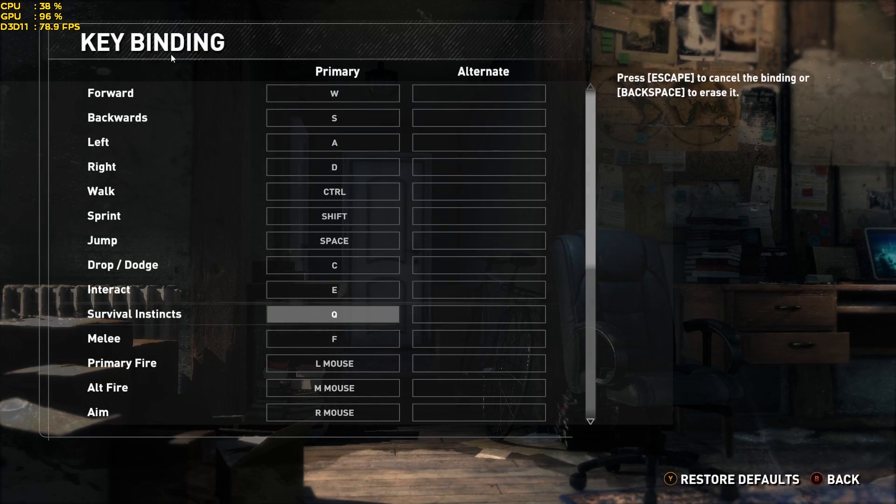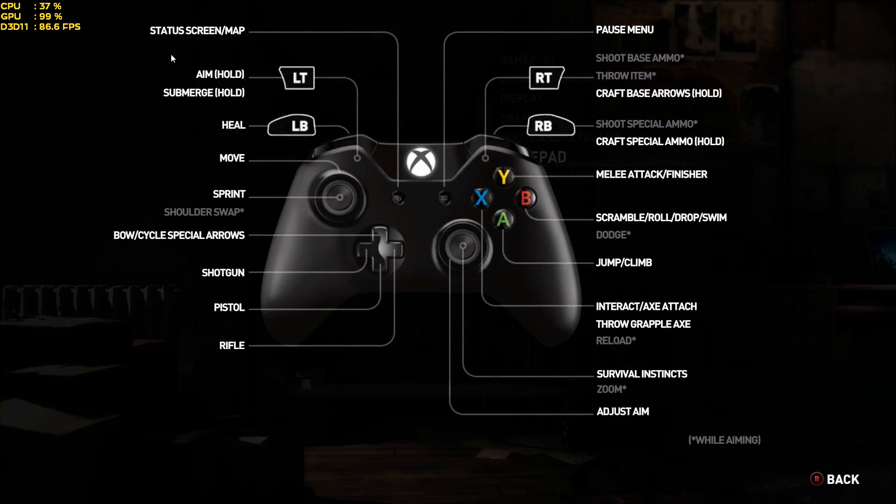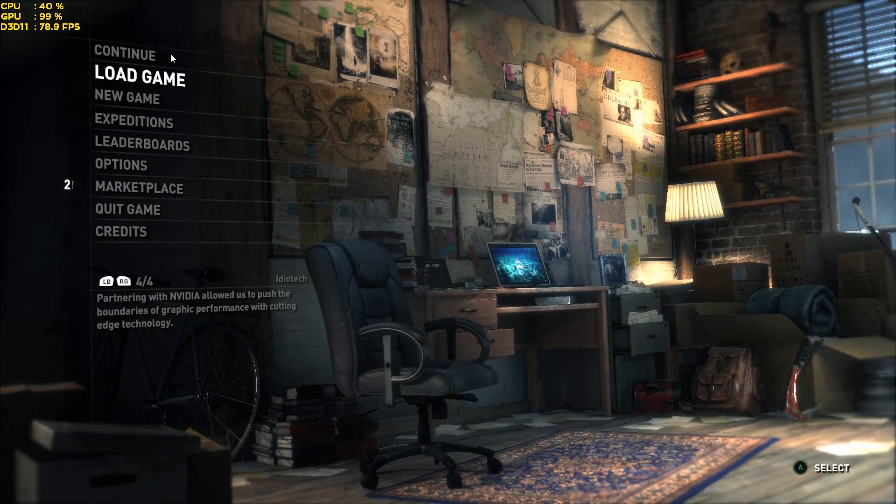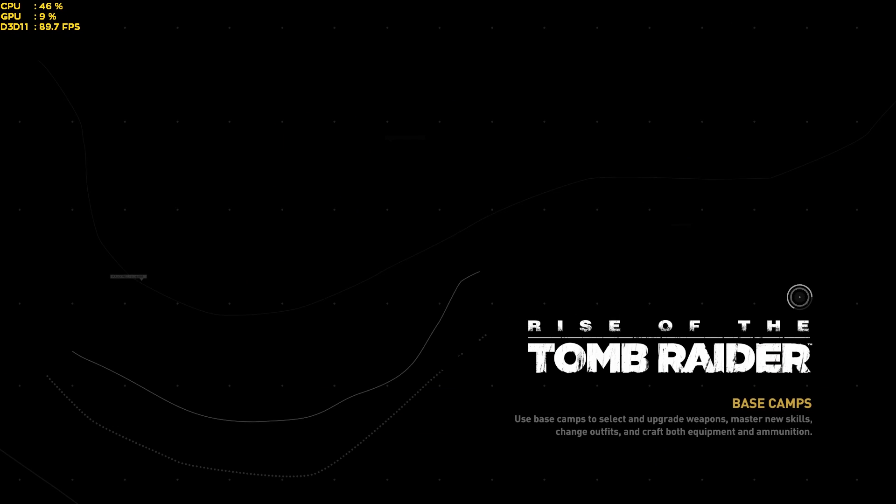By the way, mouse and keyboard controls are entirely rebindable, which is great to see on a PC port. There's also a gamepad section which shows the overall settings for a gamepad. Now let's load up the game and take a look at it and some of the issues.